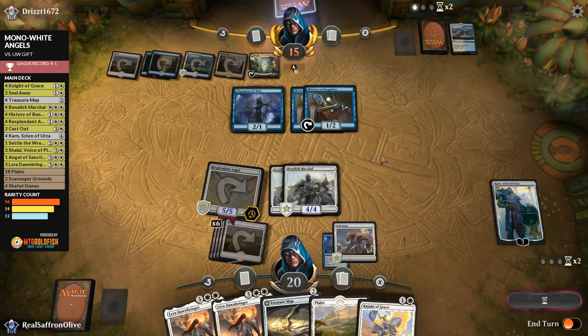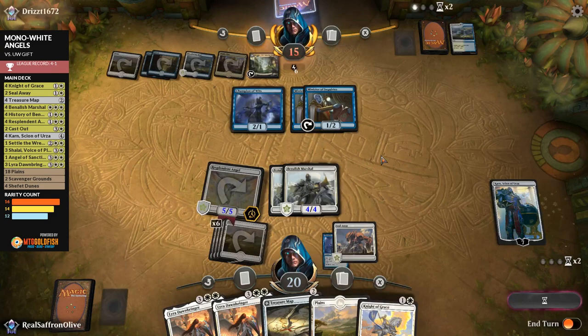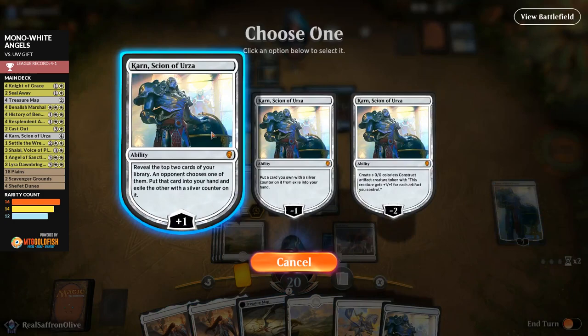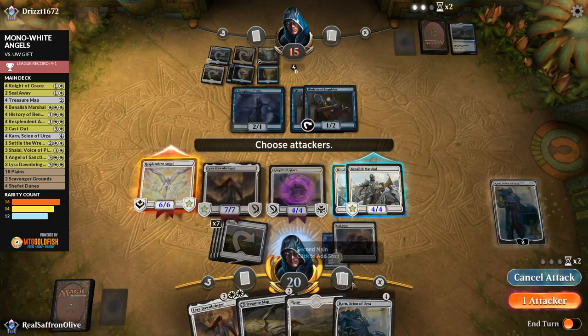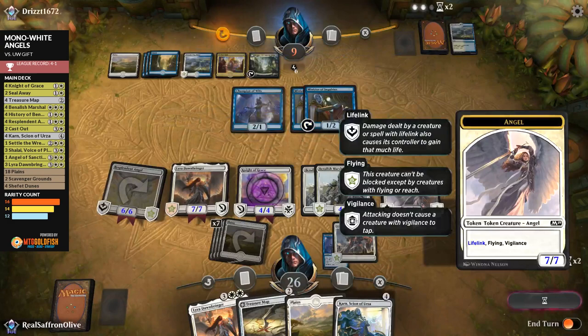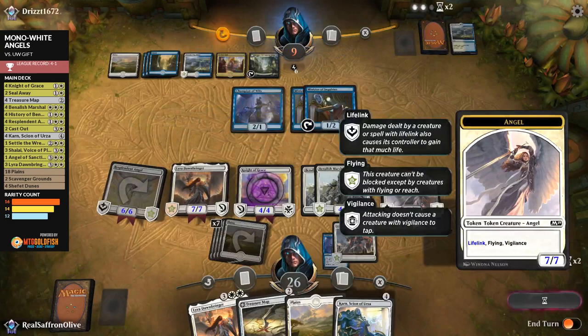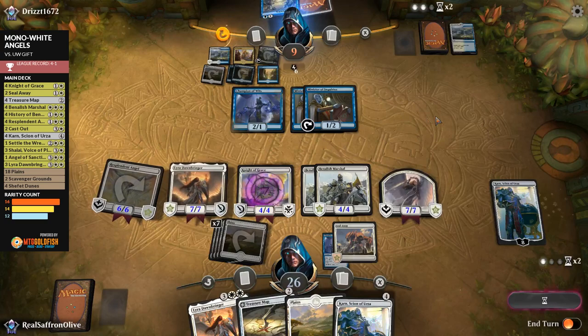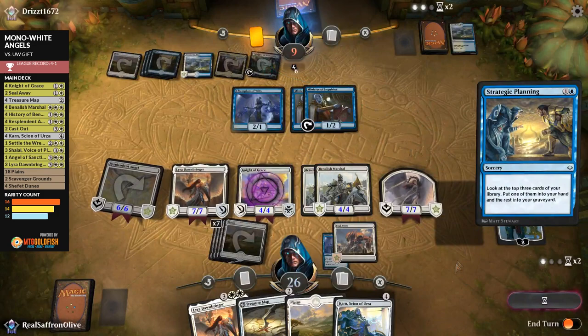The Angel tokens are 7/7 Flying Vigilance Lifelink — the power of Angels. Even if opponent Refurbishes, our board trumps Angel of Inventions with ACE. Strategic Planning can't save them now. Opponent scoops. Up to five wins, one loss. Scavenger Grounds was pretty key for that victory. We're rolling along with this Angel deck — we need two more wins for seven and max prizes.